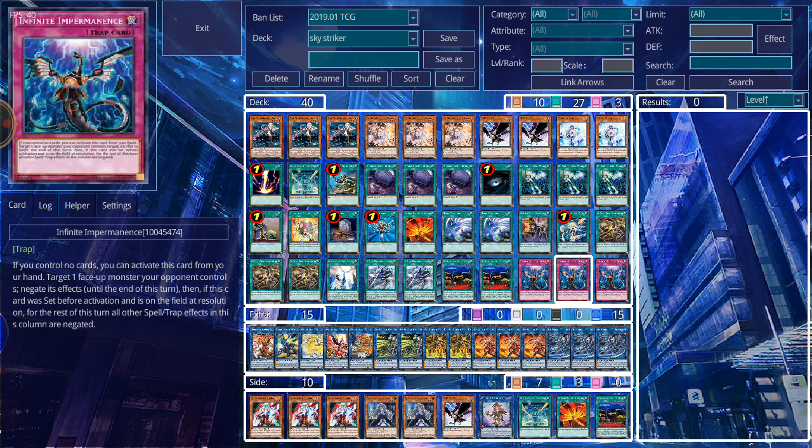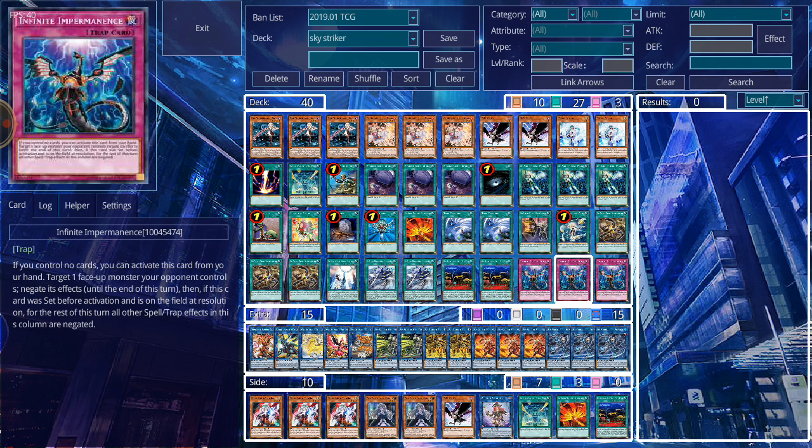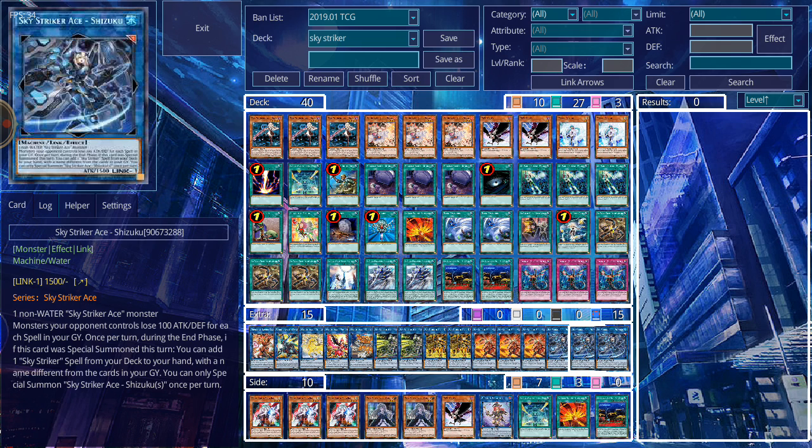Infinite Impermanence is essentially a Deck Veiler but with more power — whatever cards are in the zone that this card was activated in cannot activate their effects until the end of the turn and they're negated. This helps with a lot of things, especially in a format where many cards end up on the field or in the graveyard with problematic monster effects. It's also a hand trap, so you can easily play it from your hand without having to deal with as much setup, similar to Red Reboot in that sense.